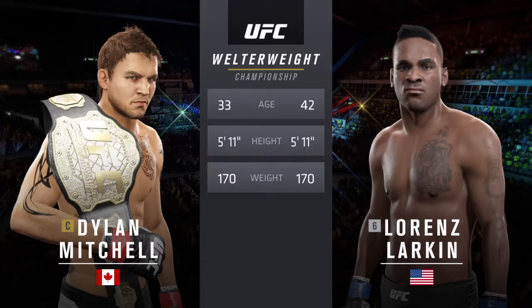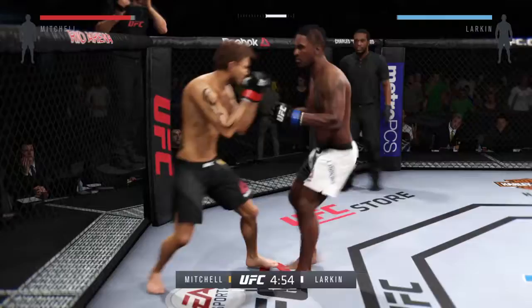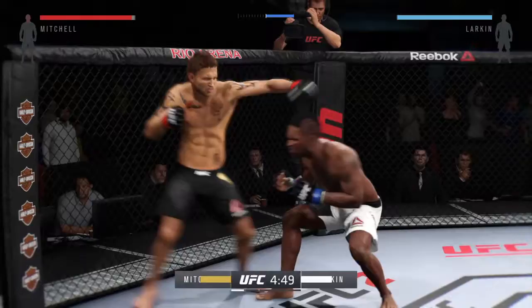Our tale of the tape for this welterweight championship fight. Iceman is 33, Larkin is 42. The rest is virtually identical. Iceman versus Lorenz Larkin. Here we go. Fight scheduled for five five-minute rounds. White trunks for Larkin, black trunks for the champion.